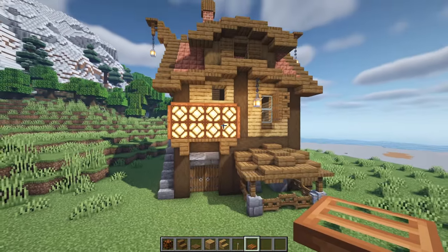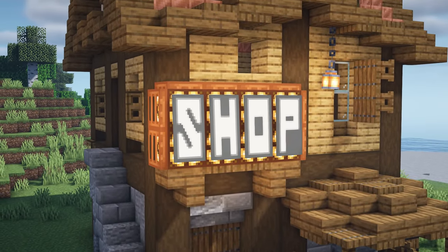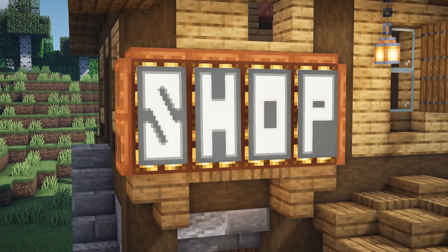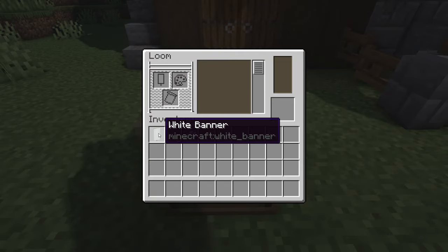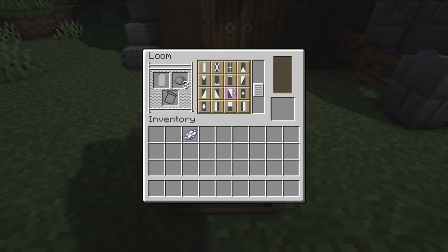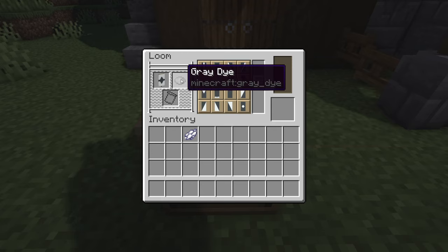In front of these redstone lamps, we're going to be placing some banners to spell out the word 'shop', so grab yourself a loom. To make the letter S, start with a white banner and some grey dye, pick the diamond shape, put that back in, and then pick the horizontal line across that shape. Place it back in, switch for white dye, and pick the diagonal line going all the way across from left to right - you can already see it kind of looks like an S.